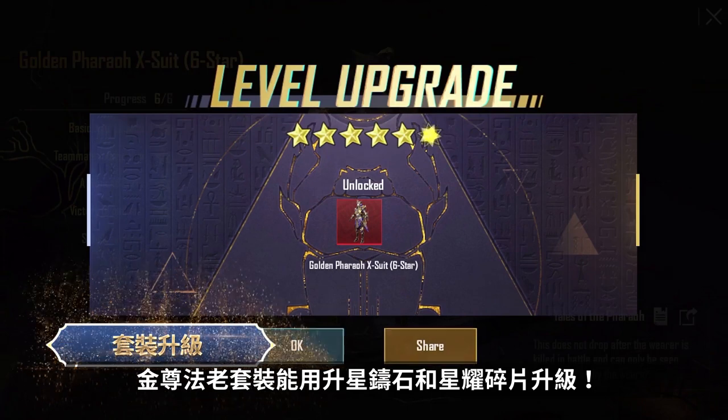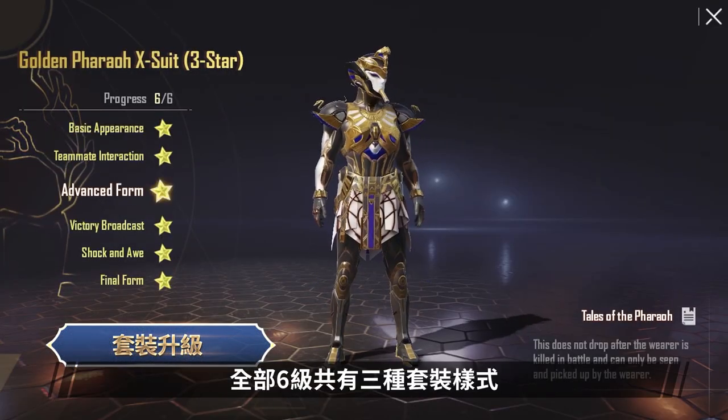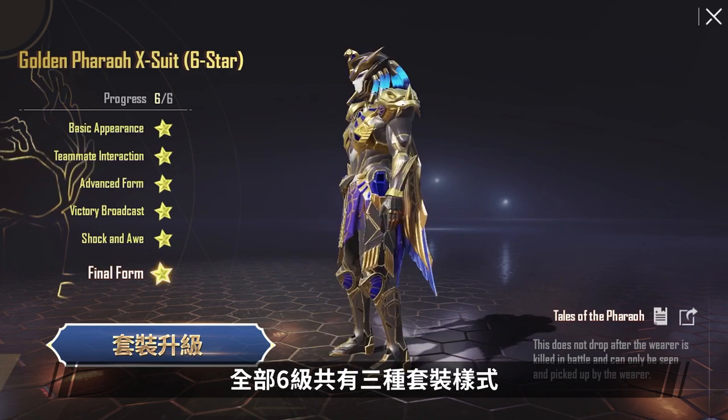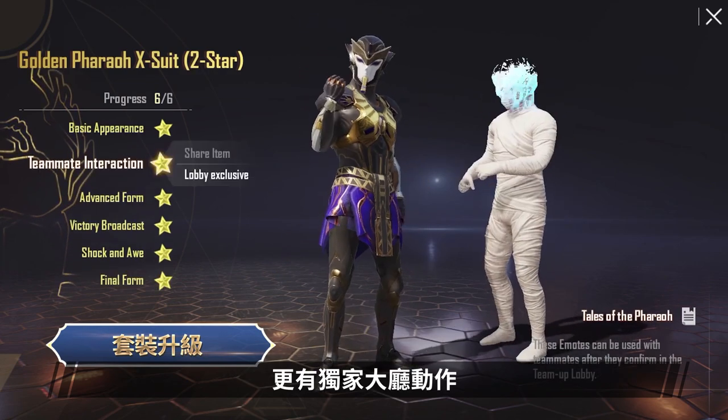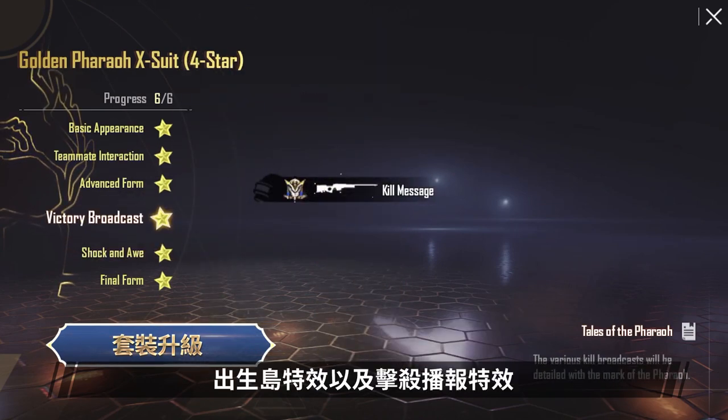The set can be upgraded with Star Forge Stones and Star Fragments. There are a total of three sets to be found in all six levels, including exclusive Lobby Emotes, Entry Emotes, Spawn Island, and Kill Announcement Special Effects.